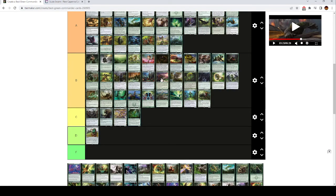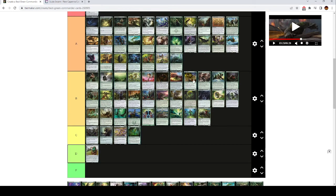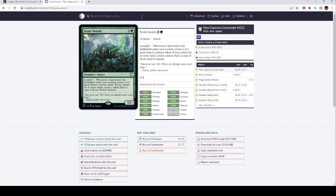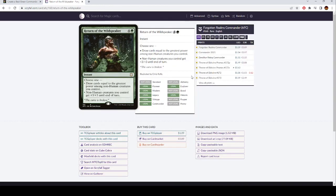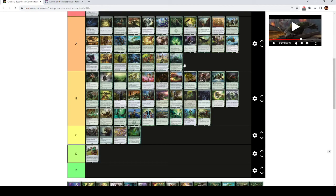Return of the Wildspeaker is like B tier. It's a draw spell for green — draw cards equal to the greatest power among non-human creatures you control, or non-human creatures you control get +3/+3. You have to choose one. This is often good, but it's a bit finicky having the non-human restriction, and the overrun effect isn't that great. Sometimes there are just better draw spells in your deck, and sometimes you're playing humans, which makes this really suck.